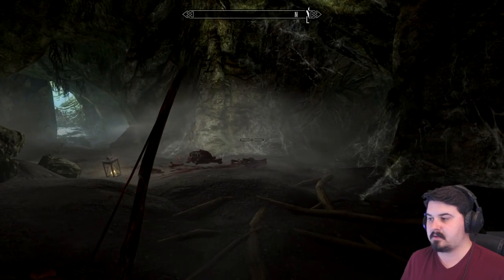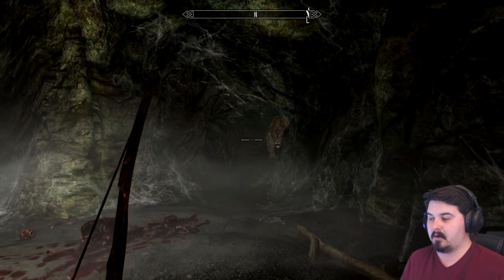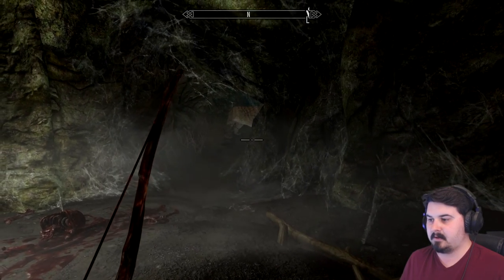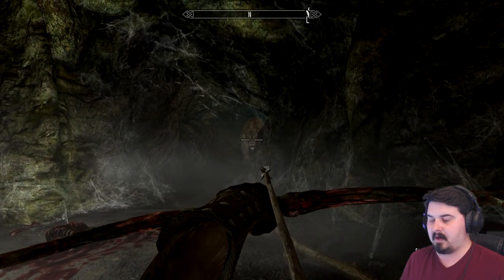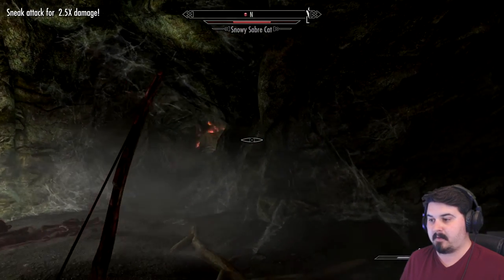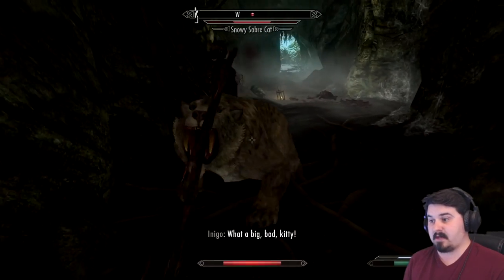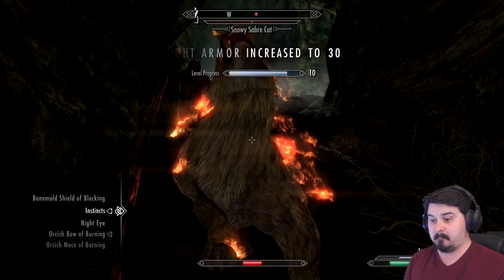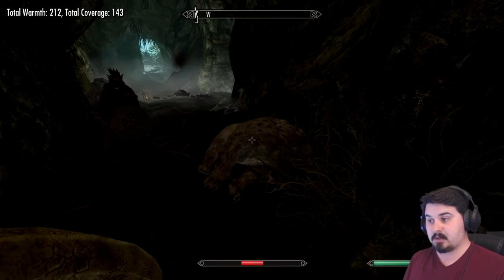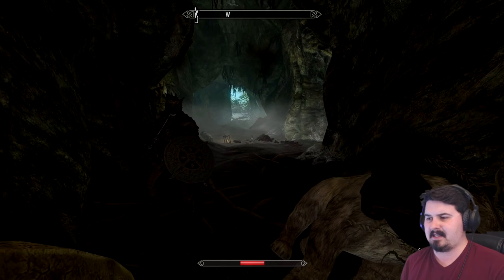I see spiderwebs. Spiderwebs! In he goes. Good lord, this is terrifying. I think he can see me — I better take a shot and back away. Oh god, in he goes! Help! I need my shield. I am so glad you were able to help me here, holy hell. We're not going to take on another saber tooth cat like that — that was a terrible idea.